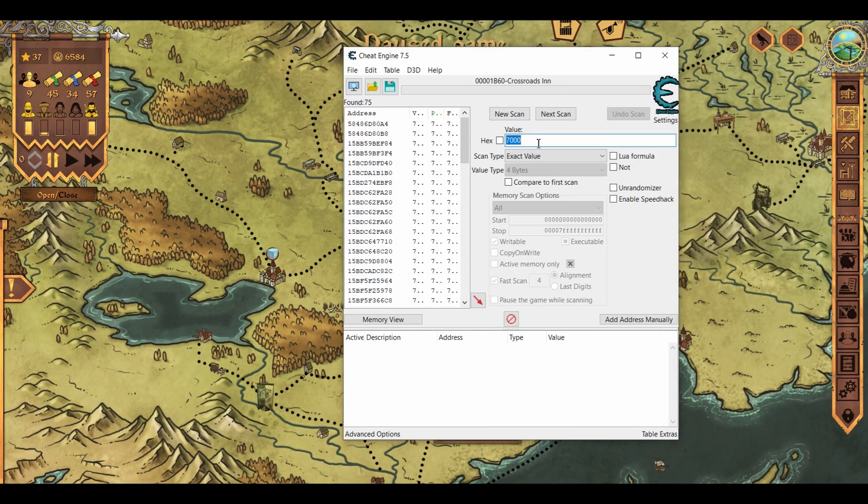Now we have 6,584 coins. So we open this program again and we write the number we have now: 6584. And we do next scan.